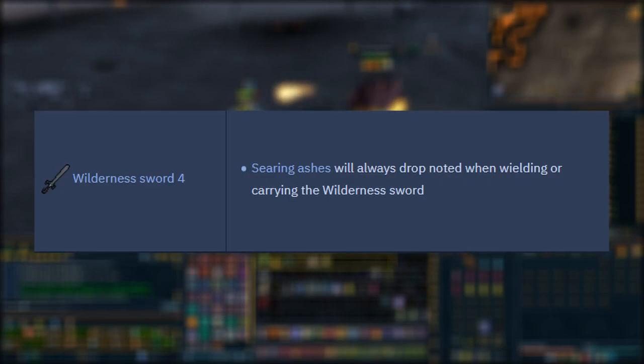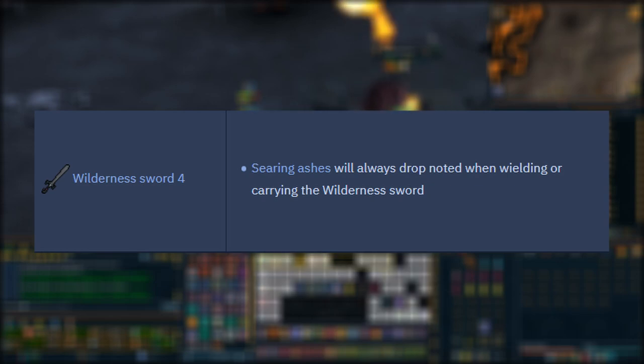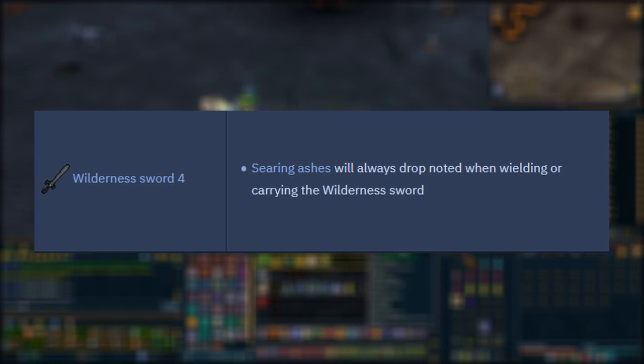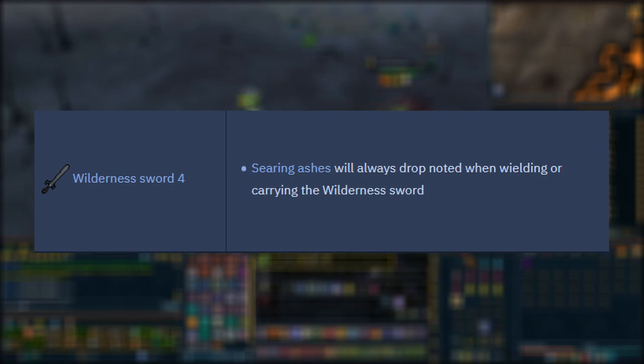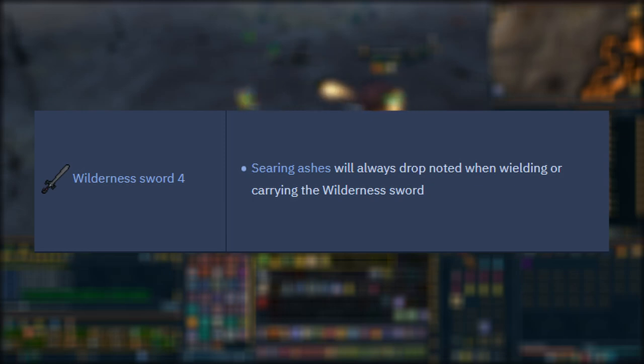The last thing before we get into the inventory setup is the Wilderness Sword 4. You can get this by completing the Wilderness elite diaries. Basically what it does is it makes it so Searing Ashes will always drop noted for you when carrying the sword — this is a huge thing to have. If you're planning on doing Lava Strike Worms, I highly recommend you grind this out first. If you don't have it, you can bring magic notepaper to note your ashes, or bring a yak down to level 30 wilderness and yak your ashes back. But the sword just makes it so much easier — all your ashes will be noted and it's a lifesaver.